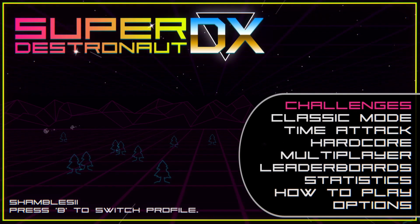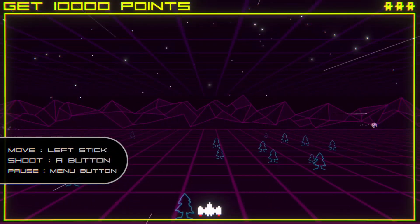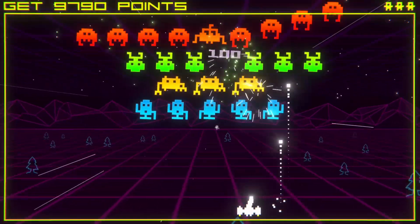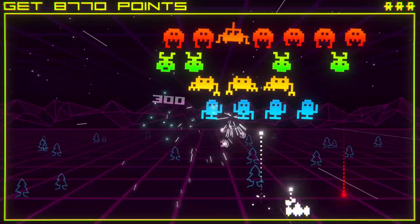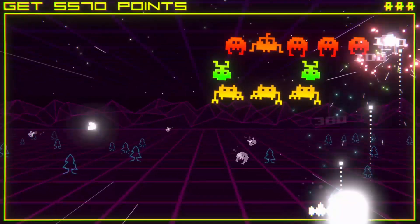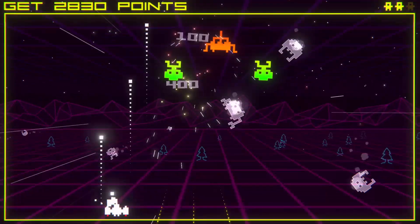What's up guys, this is Shambazove and welcome to Super Destronaut DX, available right now on Xbox One, and you won't find an easier 1000G. This is currently £3.99 in the sale at the moment. I think you get an extra 10 or 20% off so it's under £4, and I think this took me 18 minutes to get the full 1000G.